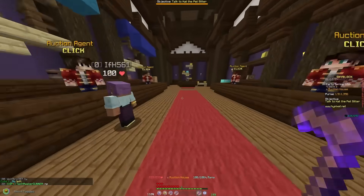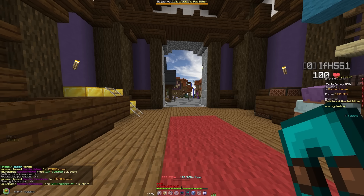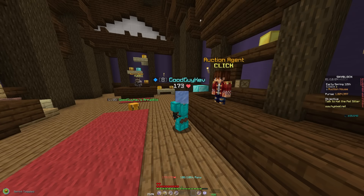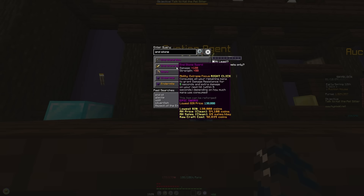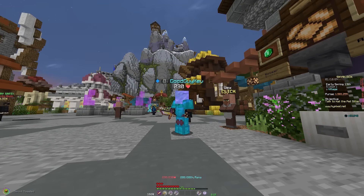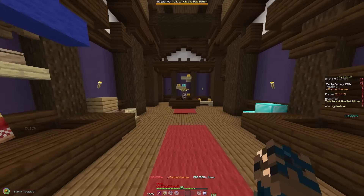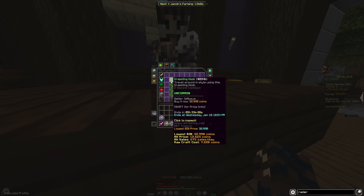Now we can start moving on to the fun upgrades: armor and weapons. I'm going to be buying a set of Glacite — we spent about 90k on the full set, it has no requirements, and actually gives us over 400 defense total. For weapons, instead of the Raider's Axe, I think the Endstone Sword — which costs just as much if not less but has more damage and strength — is going to be our new primary weapon. With our armor and weapon enchanted, there's one more thing I want to buy: the grappling hook, which completely carried me during my very first playthrough three years ago.